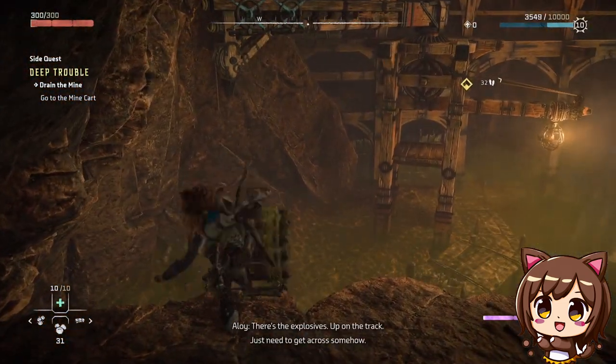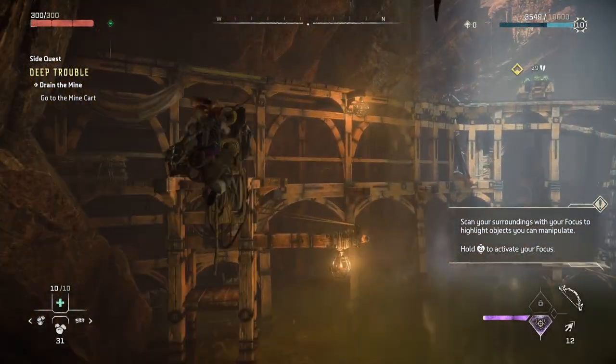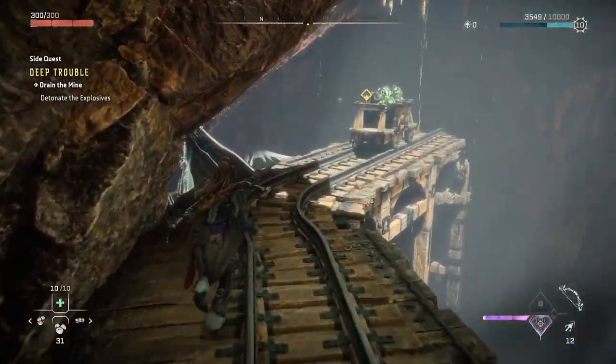Kick down the ladder just in case, and use your pull caster to turn the platform towards you. Then jump up and interact with the mine cart, which triggers a cutscene where you drain the mine.